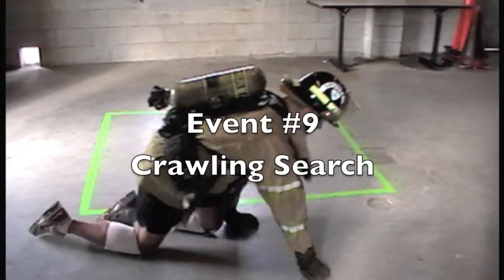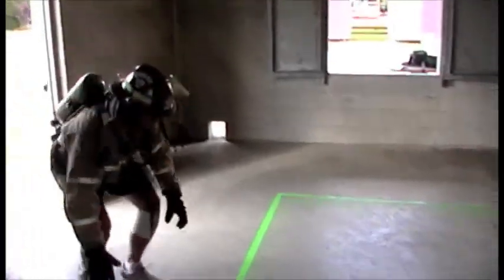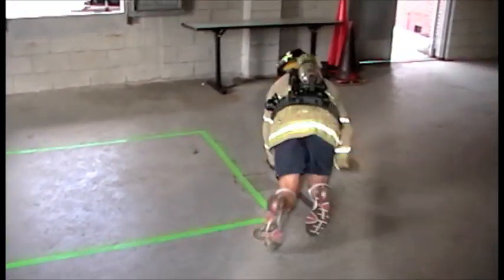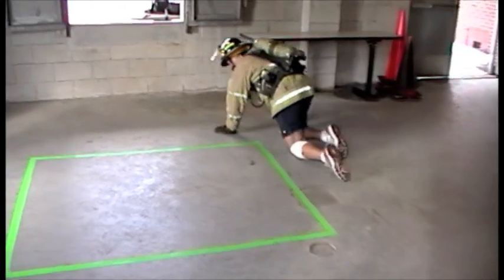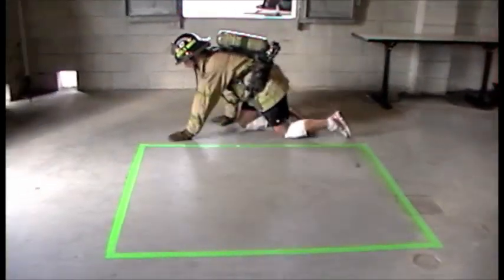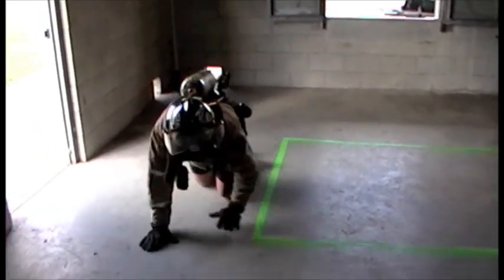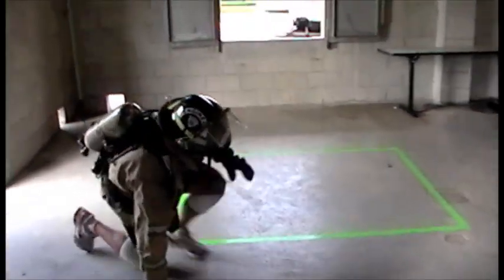Event 9 is the Crawling Search. This event simulates searching for victims in a smoky or toxic environment. The candidate must crawl around a rectangle marked with green tape. This event will end once the candidate has successfully crawled around the entire rectangle.